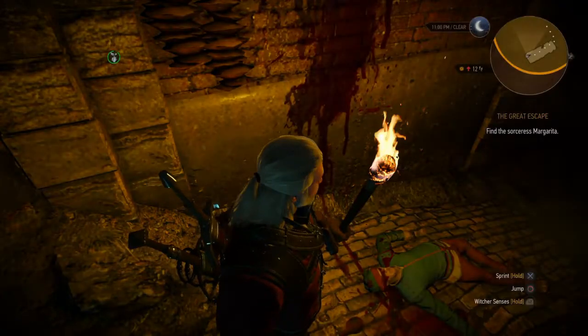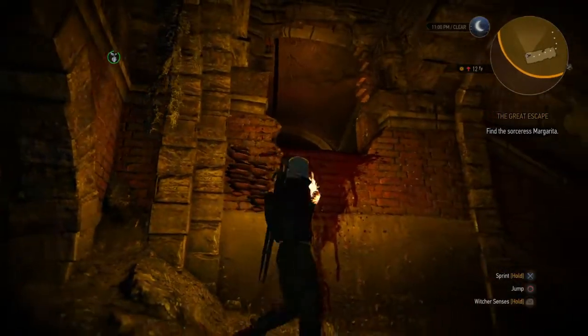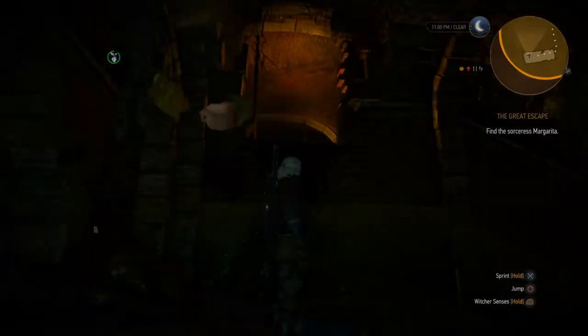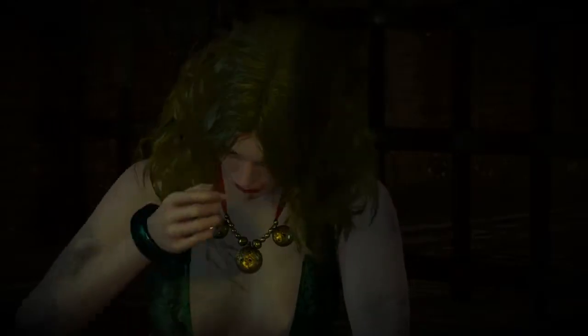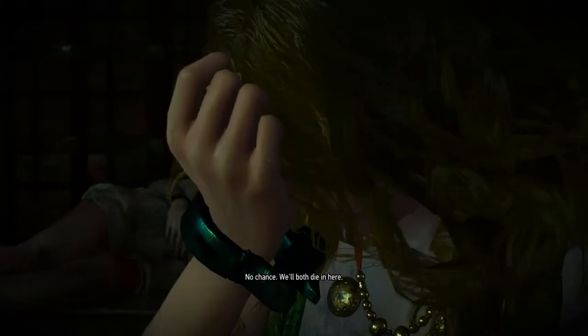From there I'm going to go in, go past these first two guards. I'm going to go to Margarita's cell. Now Margarita's going to tell you you have to get a key, probably from the warden. To get to him you've got to go through all those prison guards. No big deal — we're going to get that key.